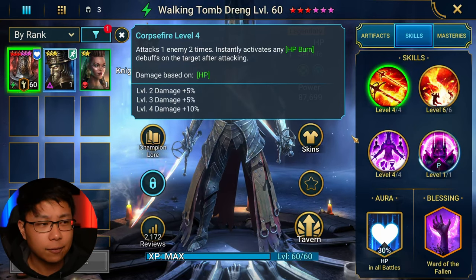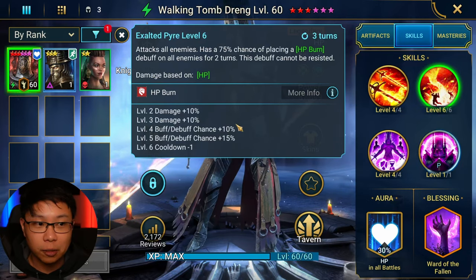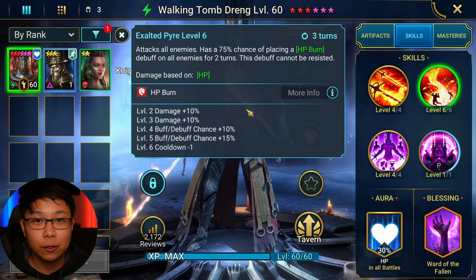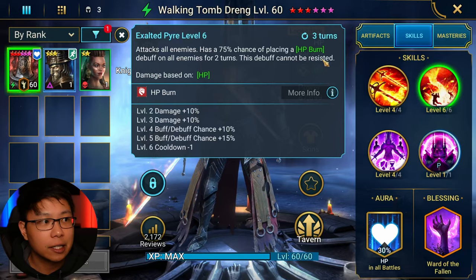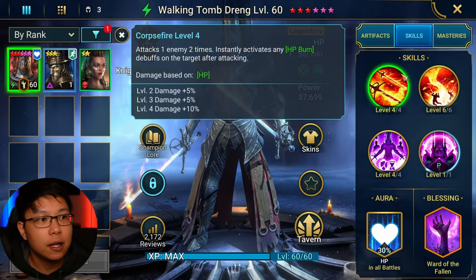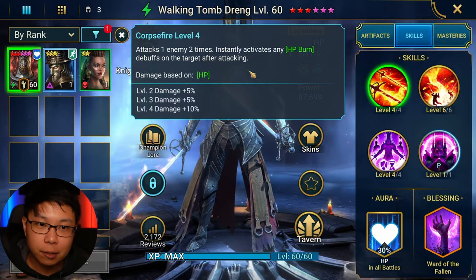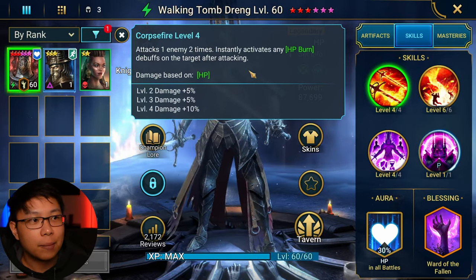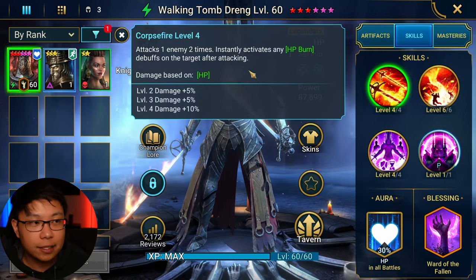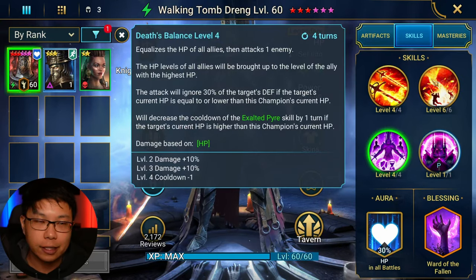His A1 attacks one enemy twice, instantly activating HP burns, which he places with his A2. When you book it, it's a 100% chance, 3-turn cooldown, and irresistible — this debuff cannot be resisted. You do not need accuracy. He's an HP-based champion. You also do not need accuracy for the A1. Dev actually asked me: do you need accuracy to activate HP burns? No, you don't, which is pretty good.